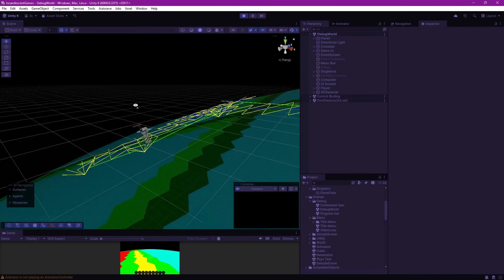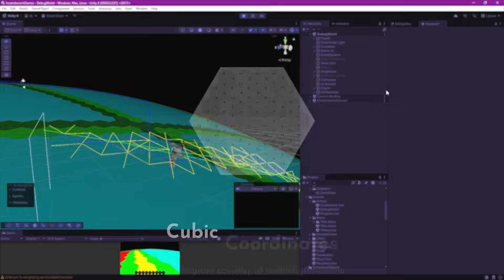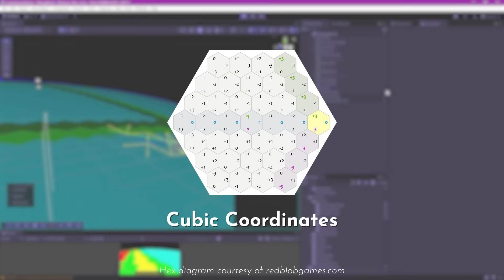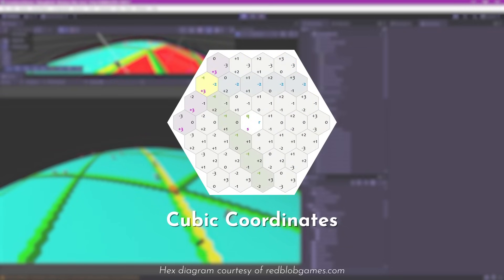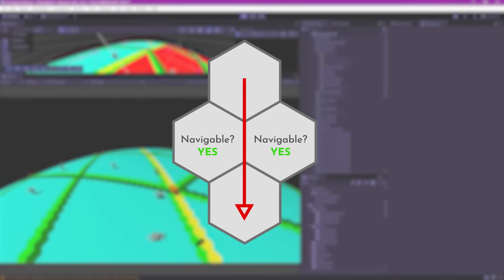We can do this by detecting a diagonal movement. With hexagons we can use cubic coordinates and use the fact that one of the cubic coordinates remains the same when traveling along a hexagonal axis. Therefore if all three coordinates change, we know that we have done a diagonal move. We can then check if the two shared blocks between the diagonal are navigable, and if they are we can safely remove the middle navigation point, creating a straight path.